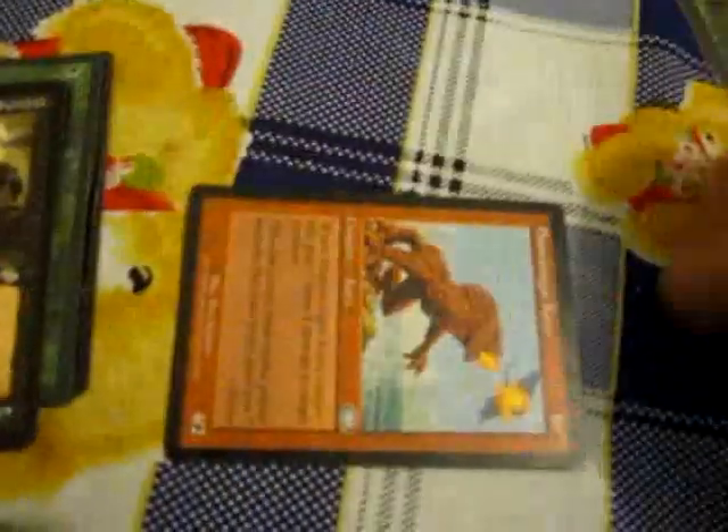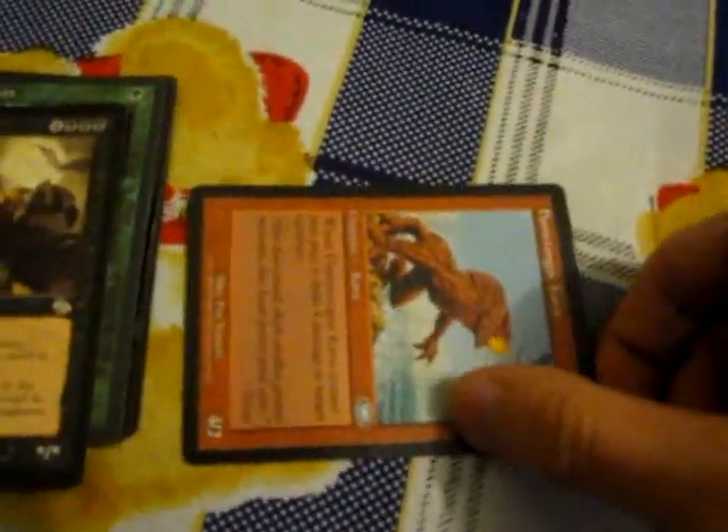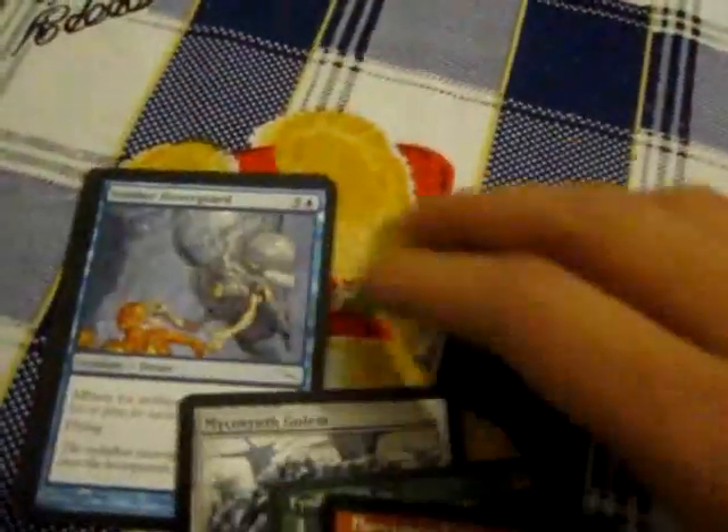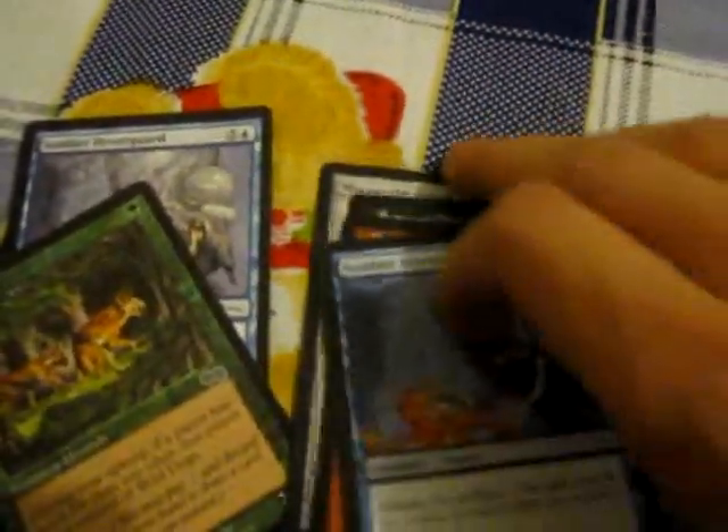That's creatures — attacking and blocking. Whenever they attack, they will tap to show that they've been used. Tapping anything means you're using them, and once a creature is tapped you can't block with it. Some creatures have abilities such as flying — flying creatures can't be blocked except by other creatures with flying. A lot of creatures have abilities; basically they can tap to add to your mana pool. That's an ability this one has — you can tap it to use it, but then you can't block or attack for that matter. Your creature can't be tapped before attacking.